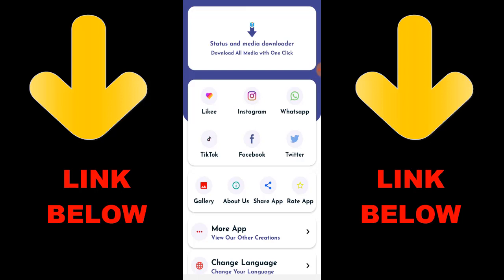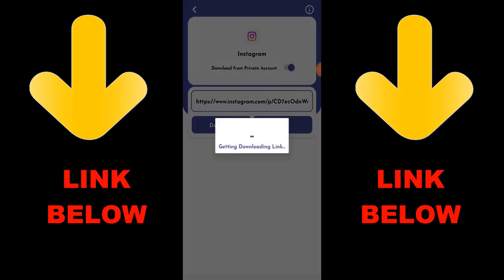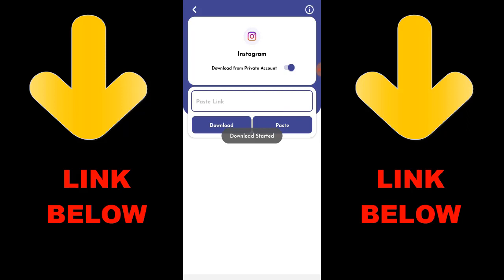Check out this trending app called Status and Media Downloader — download all media with one click. You can download any videos or pictures from Instagram, WhatsApp, TikTok, Facebook, and Twitter all in one click. All you have to do is download the app, copy the link of what you want to download, paste it in the app, and download whatever you want.